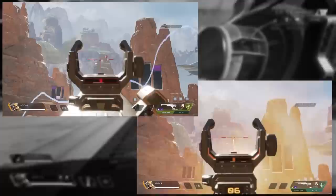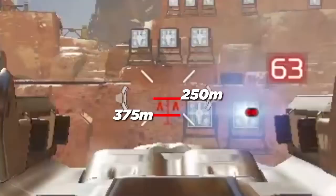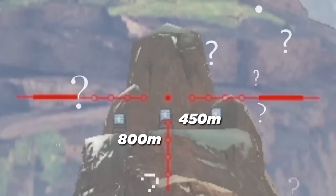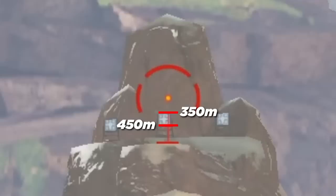Looking at the scope markers for the Triple Take: with iron sights, mark one is 250 meters, mark two is 375, and the third mark is 800 meters away. Zoomed in with the 1-2x, the top line marks 775 meters. With the 2x, the 4 marker shows 750 meters. With the 3x, the first dot shows 450 meters and the second dot 800 meters. For the 2-4x, the top marker marks 450 meters, the middle 775, and when zoomed in: the top line shows 350 meters, middle 450 meters, and bottom 775.